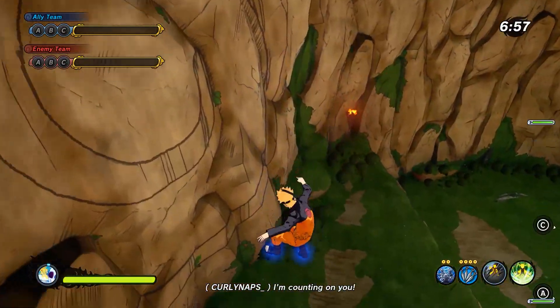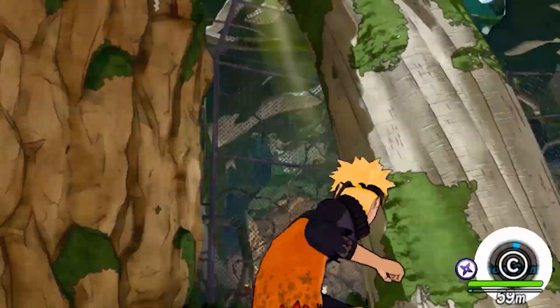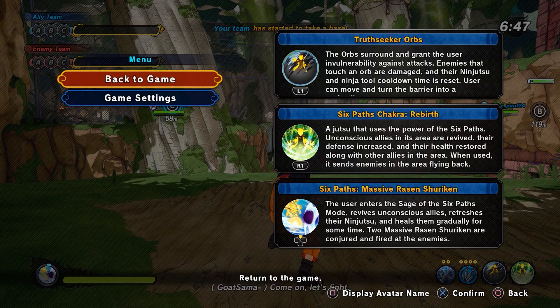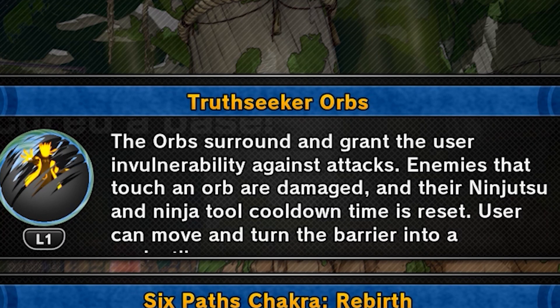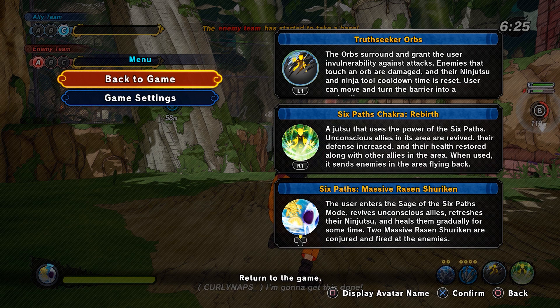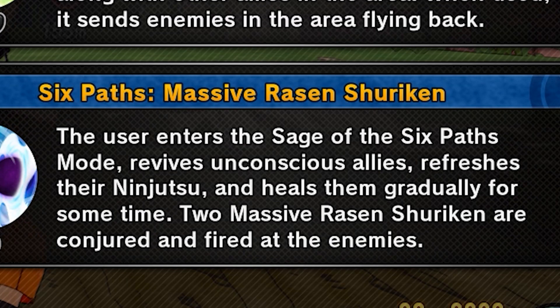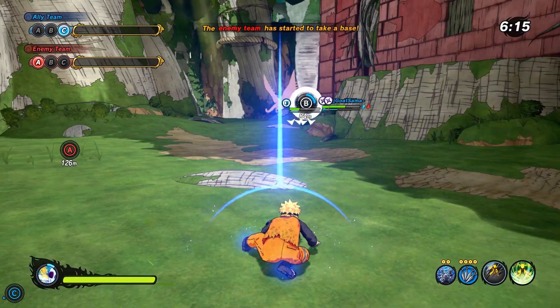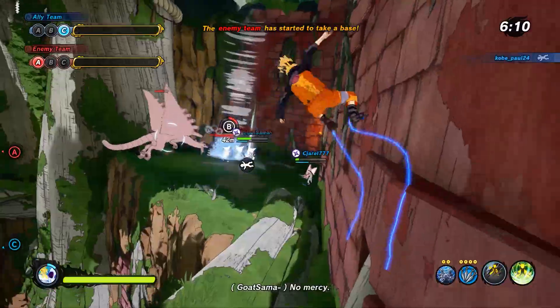Alright let's go! Look at the boy Naruto, yes sir! We're in a base battle - it's my first game, so let me check out his skills real quick. We got True Secret Orbs - the orbs surround and grant the user invulnerability against attacks, enemies that touch the orb are damaged and their ninja tool cooldown is reset. Six Paths Chakra Rebirth revives unconscious allies. The ultimate also revives people and replenishes their jutsu. Bet, let's go!